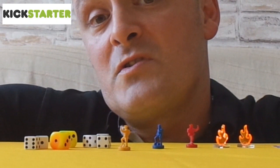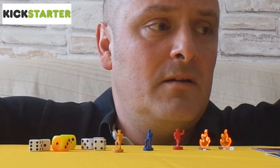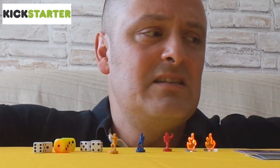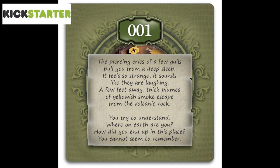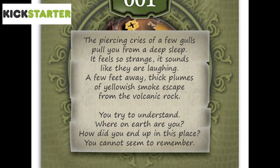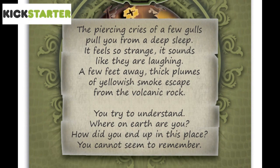It's the early 20th century and you are part of a team of explorers that have gone off discovering uncharted territories on the globe. You've returned home as a glorious hero because you've discovered the Seventh Continent. Not long after, you begin feeling lethargic and feverish, and you start hearing stories that other members of your team have died in very nasty disturbing ways. At night you're never sure if you're dreaming or in reality, and one night as you fall asleep — the piercing cries of a few gulls pull you from a deep sleep. Thick plumes of yellowish smoke escape the volcanic rock. You try to understand where on earth you are and how you ended up in this place — you cannot seem to remember.